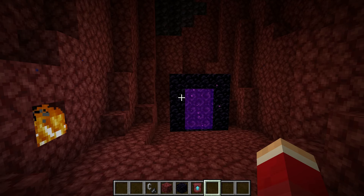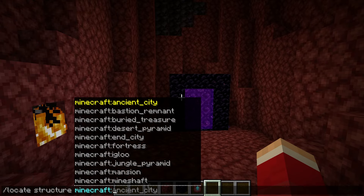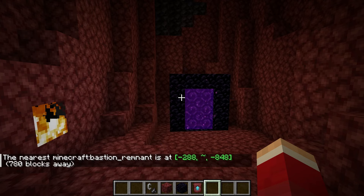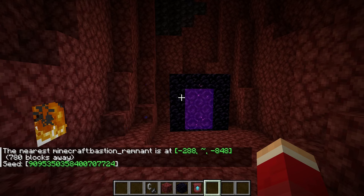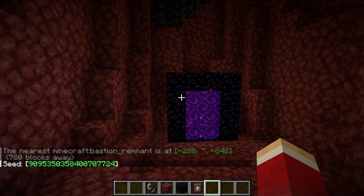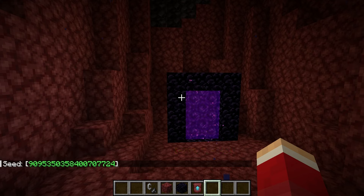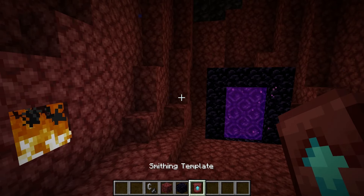A Bastion Remnant can be anywhere — you can go exploring. Or if you want to cheat, if you have that ability, use the locate structure command: 'minecraft bastion remnant'. Or if you have the seed, type it into a Minecraft seed lookup and look at the maps — you can find Bastion Remnants that way. Once you've done that and got your smithing template, we can move on to the next step.